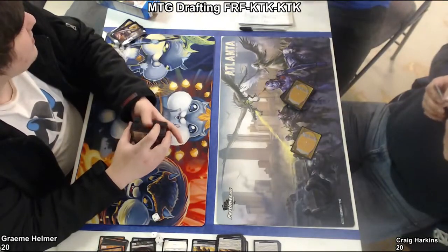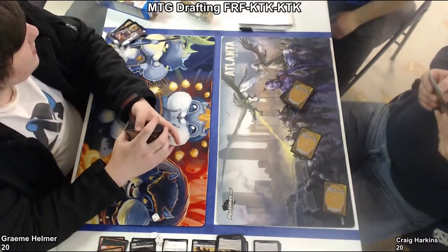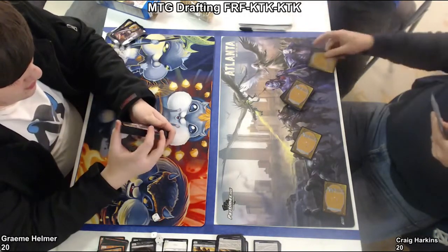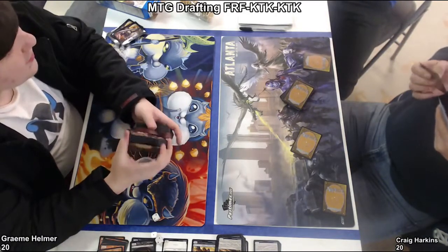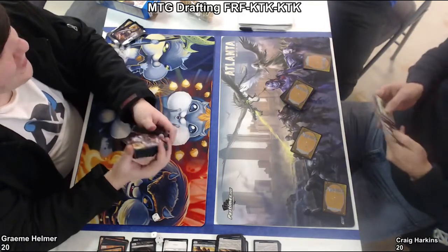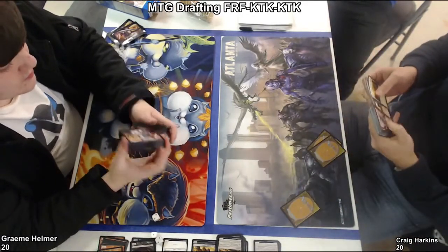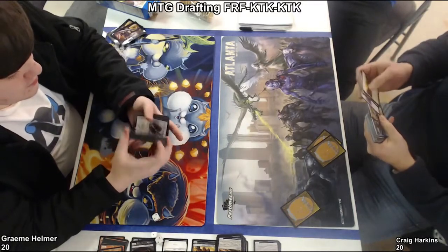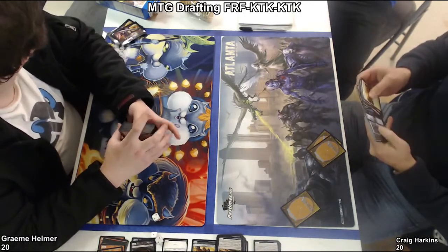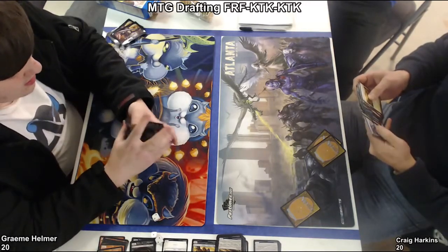The real issue was that Craig just never drew a white mana. He had the turn-one play, and it looked like he let the dragon scale captain just survive and sit there. He didn't have a way to deal with it. I thought he had a Whisk Away in his hand at some point, but I should've been wrong about that. He has that Disdainful Stroke which can deal with it, but he tapped out to play that morph that really didn't do anything for him that whole game, and that left him vulnerable — that's when Graham stuck it.